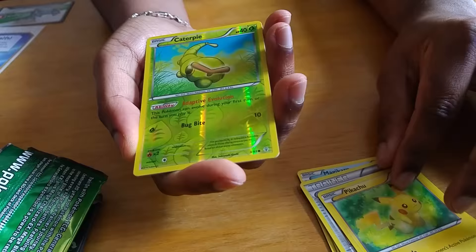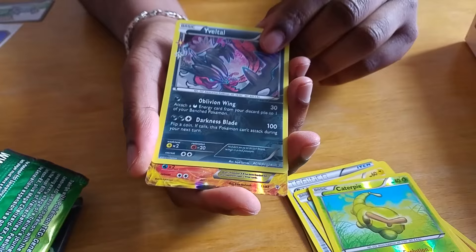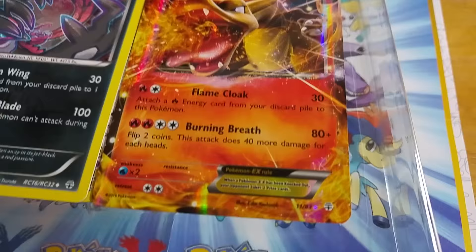That's a Caterpie — legendary Caterpie! The shiny reverse holo, very good design. Another one... I'm probably gonna give this to Jason, the lucky guy. Oh my god — what?! Back-to-back Charizard EX! What just happened?! Those are the rare ones — you can see the star right next to them. Holy moly — we got doubles of both of these. What is happening? This is life, guys!